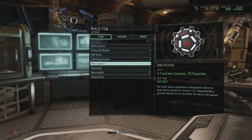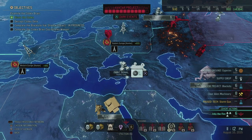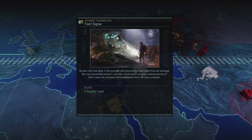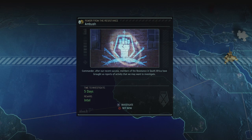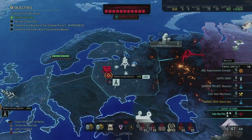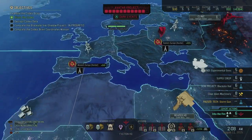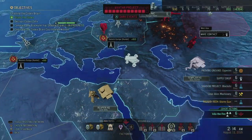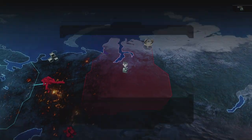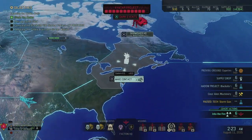I need an EMP bomb - let's grab that as well. Only 50 supplies left but we have a facility lead now. One facility lead - our research team can use it to discover the exact location of a facility. We can contact another region - let's finish up North America first. Building a radio relay costs 250 so I can't do that yet. I want to keep my intel spending as low as possible, so let's make contact with Eastern US.